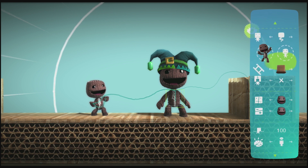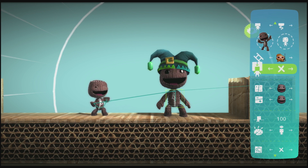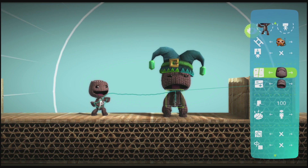Changing a SackBot's animation style changes which character it moves like. Just pick one you think looks best. You can give it a silly head size too if you're in the mood, and you can change its facial expressions as well. A SackBot can be anywhere from mildly cheerful to soul-crushingly sad. It's up to you.